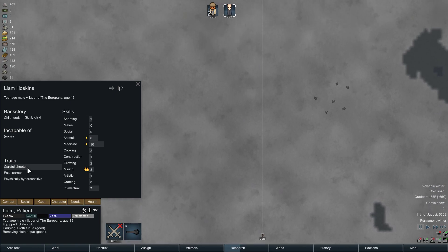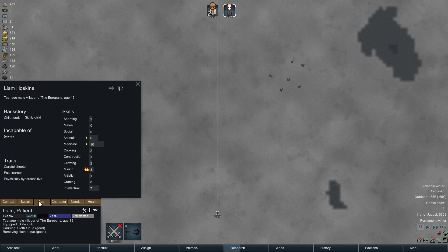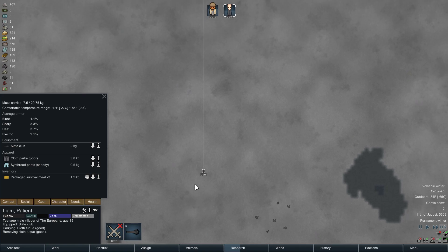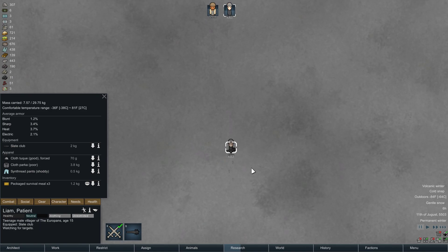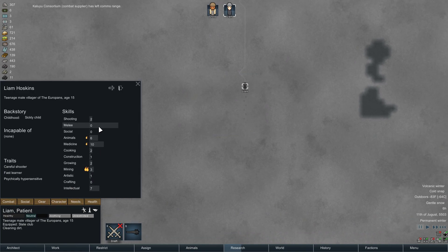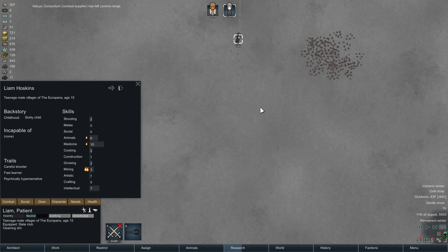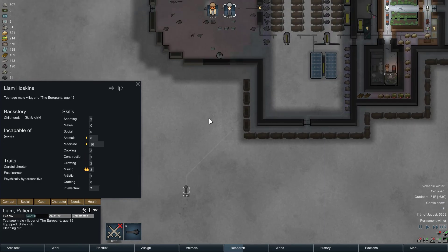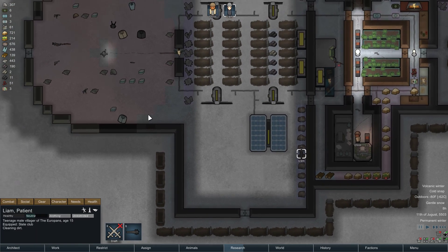He's only 15, and I really have no idea how he got here. But he has enough warm clothing to get himself to the base. He's carrying a toque — let's force wear it. I suppose I'll keep Liam. He's not much of a shooter, but he does know medicine, which is going to be super helpful. And he's a good miner and pretty decent at intellectual, but not as good as Cross here. I could put him on mining initially.